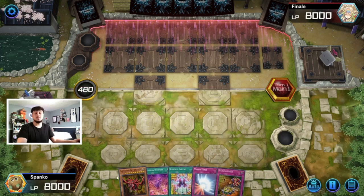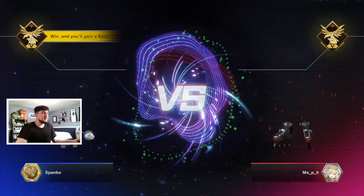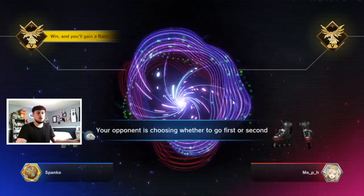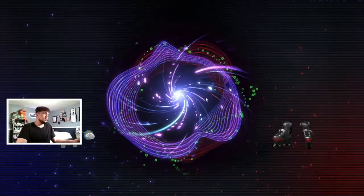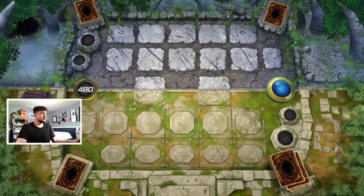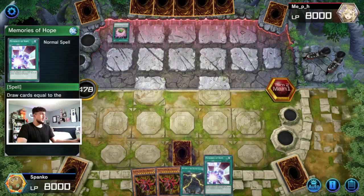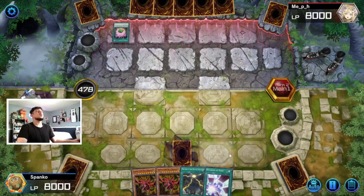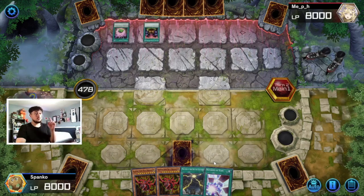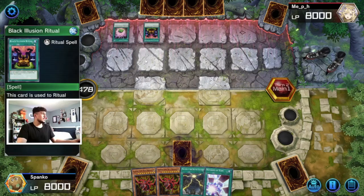Our opponent scooped when they saw Slifer — that's what happens. Hopefully this time our opponent doesn't quit on us. We lose the coin flip but most people want to go first anyway. They let us go first. I want to show you guys how good this deck is going second, but this opening hand seems kind of doomed. We set an Impermanence and pass. If we draw into a Numeron Network, Terraforming, or Numeron Wall we're in great shape — Terraforming is a one-of, Numeron Wall is three, Numeron Network is three — seven total ways to get into our package.